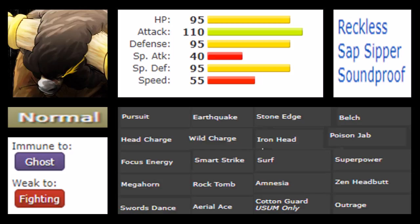Surf is here too — useful since both Rhyperior and Golem are threats, so having Surf is good, though with 40 Special Attack maybe not so much. Bouffalant also gets Amnesia and Cotton Guard in Ultra Sun and Moon, so it can set up defensively on both sides. Belch is a very good Z-move option even as a special move. Poison Jab is a strong filler. Superpower is notable — this Pokémon gets a Fighting-type move, which is a strong edge over Tauros. It also gets Zen Headbutt and Outrage. Overall, Bouffalant has a stronger physical movepool than Tauros, clearly geared toward the physical side.